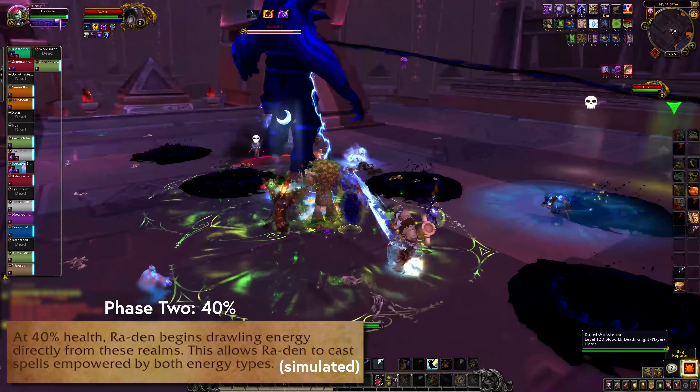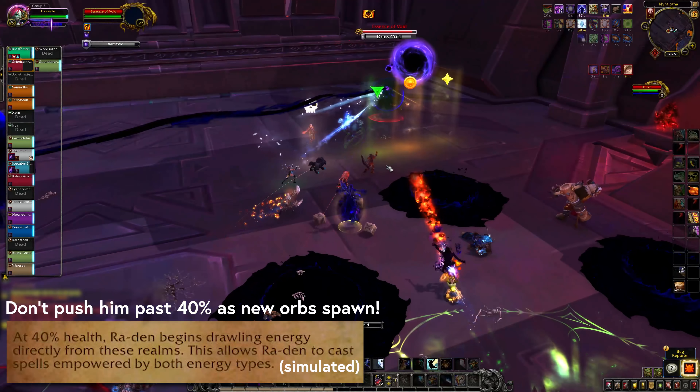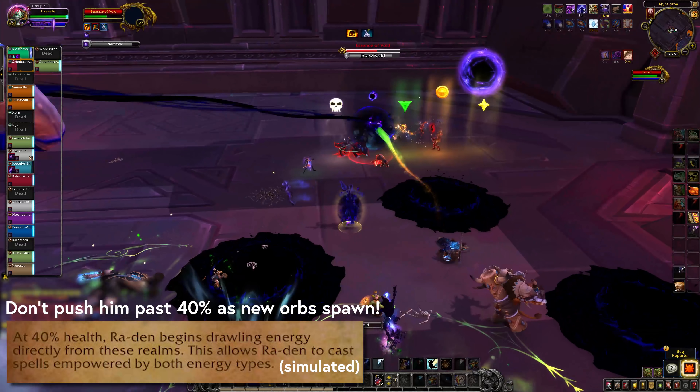At 40% health, Ra'Den will power up and we're into Phase 2. No more orbs. Any remaining time on his last orb buff will continue though, so don't push him right as new orbs are spawning.